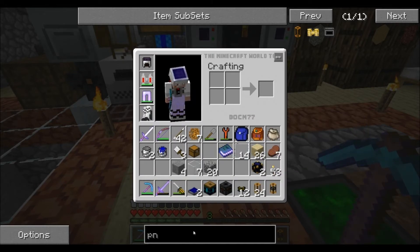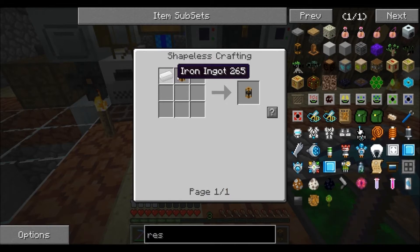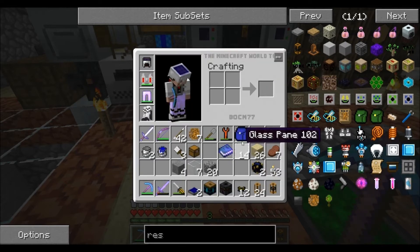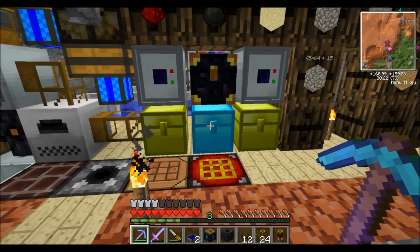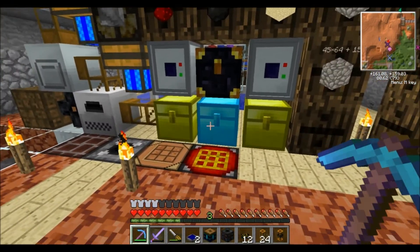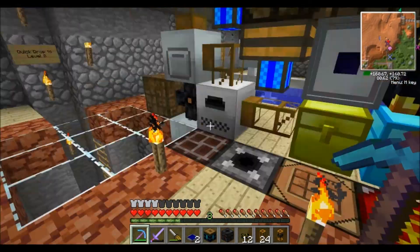There's also a restriction tube. Once you have the pneumatic tube, you just add a piece of iron next to it to make a restriction tube. In a sorting machine, if you want a catch-all chest, you put the restriction tube on that output — it will always count as the last slot things can go into, no matter where the chest is.